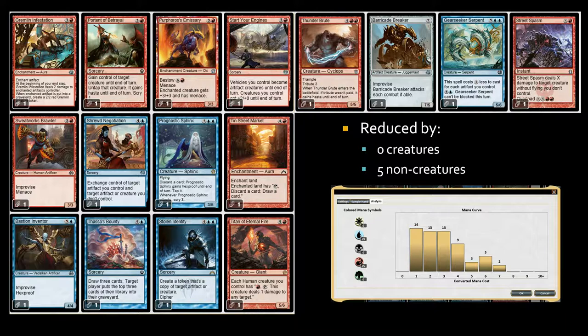Titan of Eternal Fire is a six-drop but I want to try that card out; I've been looking at it thinking about what to do with it. I like the ability it gives all humans you control. So I got rid of zero creatures and five non-creatures — I still have too many one-drops for my own taste, but I'm keeping the zero-creatures-cut thing.